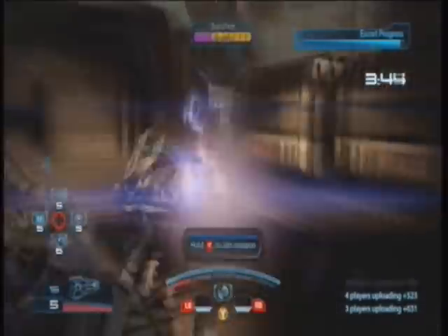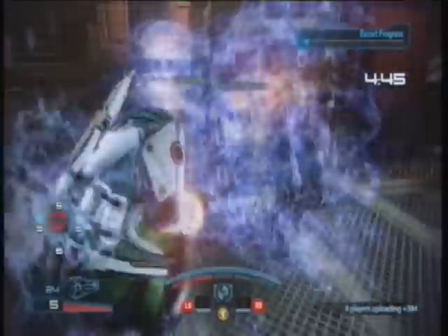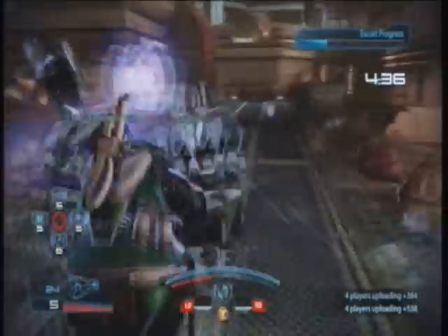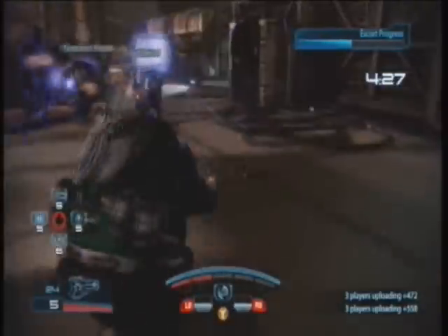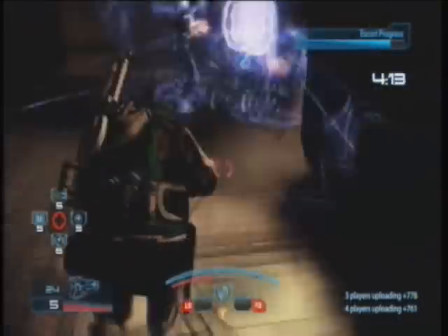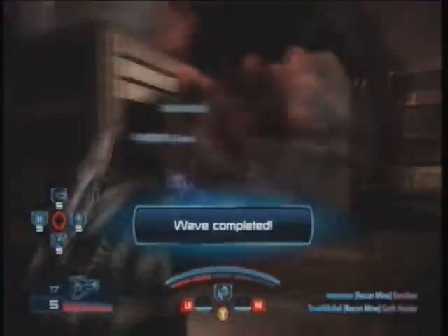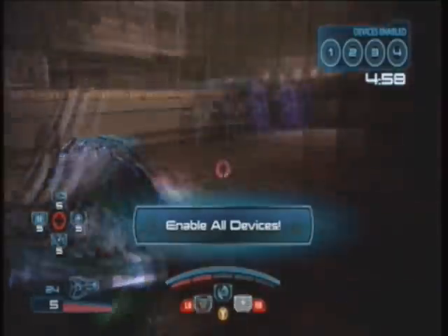That was pretty lucky on that first escort. On wave six, we got practically the same thing except easier — it's right there and brings us back to the shipping container. But if you get the hack, sometimes you'll have to use your missiles and Medi-Gels. It's basically just shield boost, shield boost, shield boost — wait until all the enemies gather up, then missile. On wave ten, we got the device enabling objective.